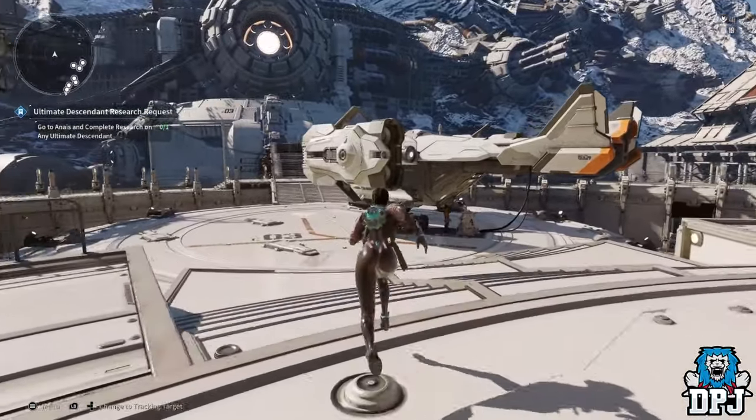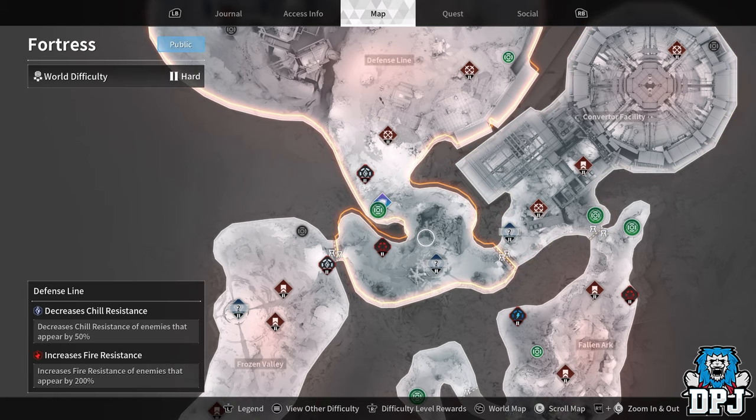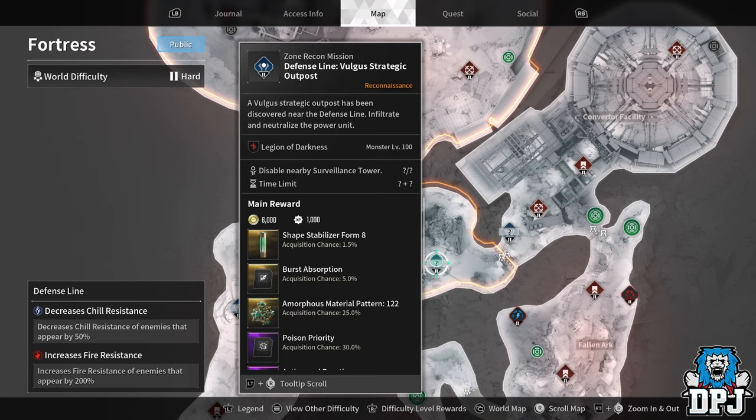Now for the Vulgus strategic outpost. One great change is that every time you finish one of these there will only be a one-minute cooldown instead of five minutes — a dramatic quality of life improvement that a lot of people have been asking for. One minute is a viable amount of time to avoid overloading servers with constant monster spawning, and you can just run around and grab a couple of munitions boxes while you wait.